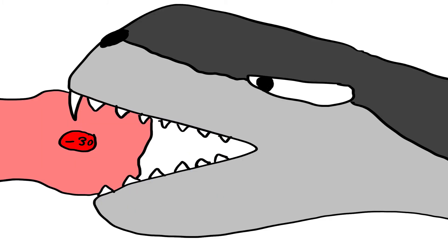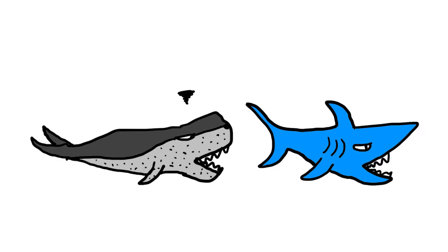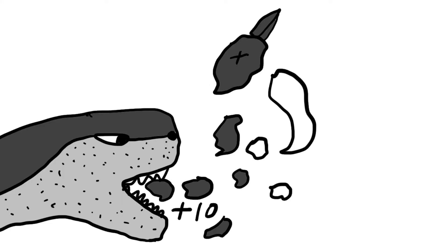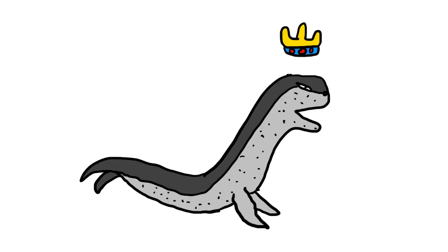Their large and sharp teeth deal nice bite damage and their mobility stat isn't too shabby. This, despite not quite reaching whale and shark capabilities, is still enough for it to catch penguins, which are decent sources of XP for leopard seals. Because of their good base stats, these players are mostly unchallenged in the Antarctic biome.